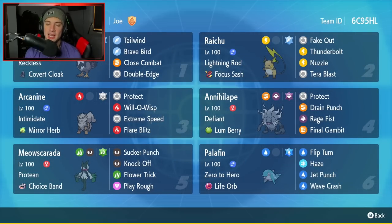Fourth Pokemon is going to be Annihilape. Annihilape has just been taking over the meta — one of the best ranked Pokemon at the moment with Defiant and the Lum Berry as its ability and item. Moveset is Protect, Drain Punch, Rage Fist, and Final Gambit.